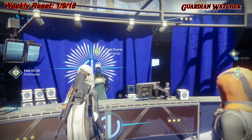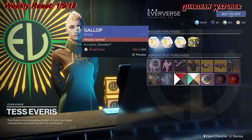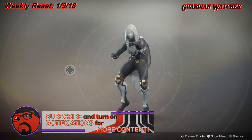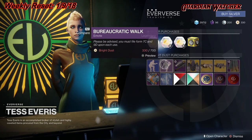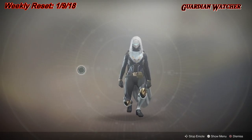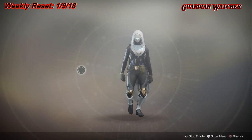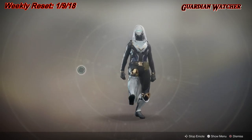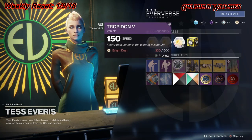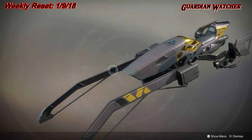Let's see what Tess Everest has this week at Eververse. For our emotes, we have Gallop, as well as Bureaucratic Walk — this used to be broken. For our Sparrows, we have Trapadon 5, just another reskin.